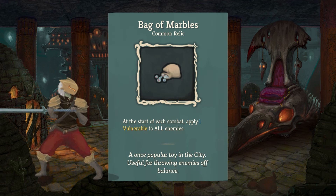Next up, we're looking at the Bag of Marbles, another common relic. At the start of each combat, apply one vulnerable to all enemies. This is a really easy way to go ahead and get your foot in the door. Mix this with the Vyra especially, then you have strength with everyone having a vulnerable — you're looking at doing significant damage on the first turn. The Bag of Marbles is always a good pickup.